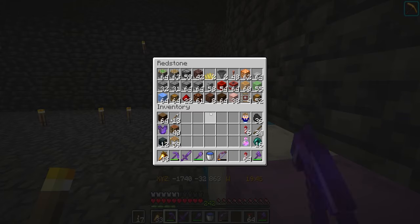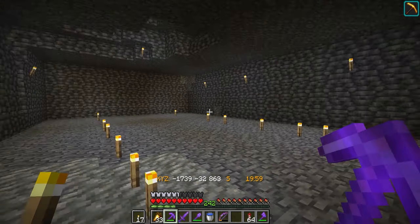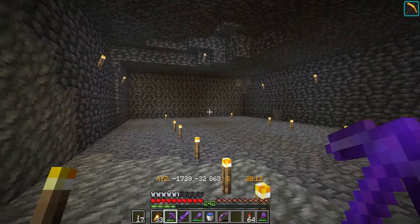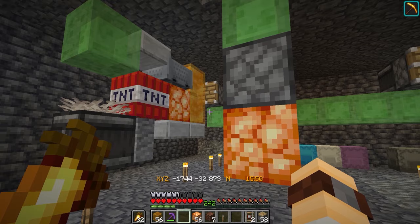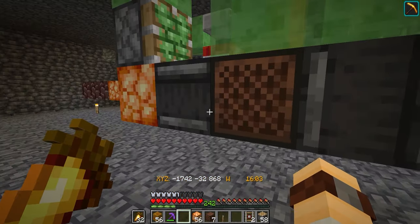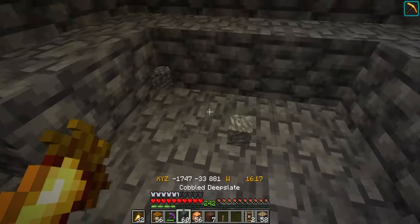I've brought all of the debris and all of the other redstone components I'm going to need down to deep slate level — we're at minus 32 at this point, just above where the lava forms. I've had to dig out a lovely big area, which even with a beacon was painful. So I'm super excited to get this built. The machine is now complete. Hopefully the TNT dupers are all fine. We've got sticky pistons here and on these two sides, which are the bits that pull things along. And fingers crossed — brilliant. Now I just run around and collect all of the deep slate.